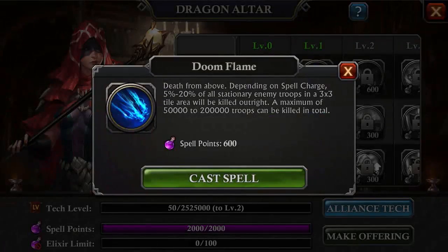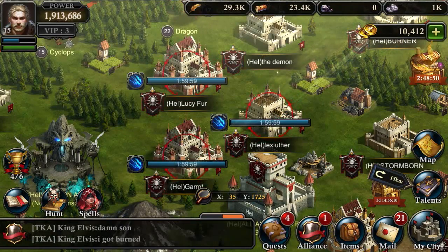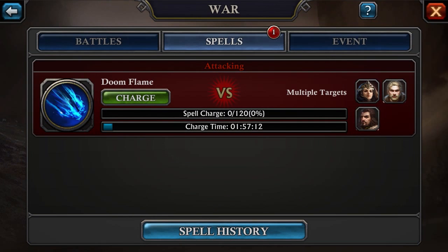For example, if you need payback or want to weaken an alliance before you hit them with a surprise attack, the Priestess can cast the Doomflame. Choose your targets and then charge the spell up for maximum damage.